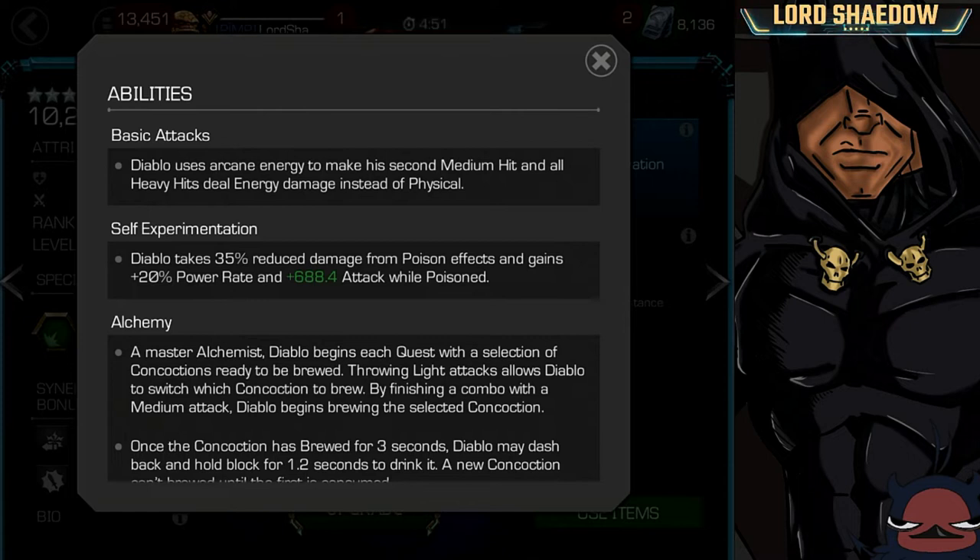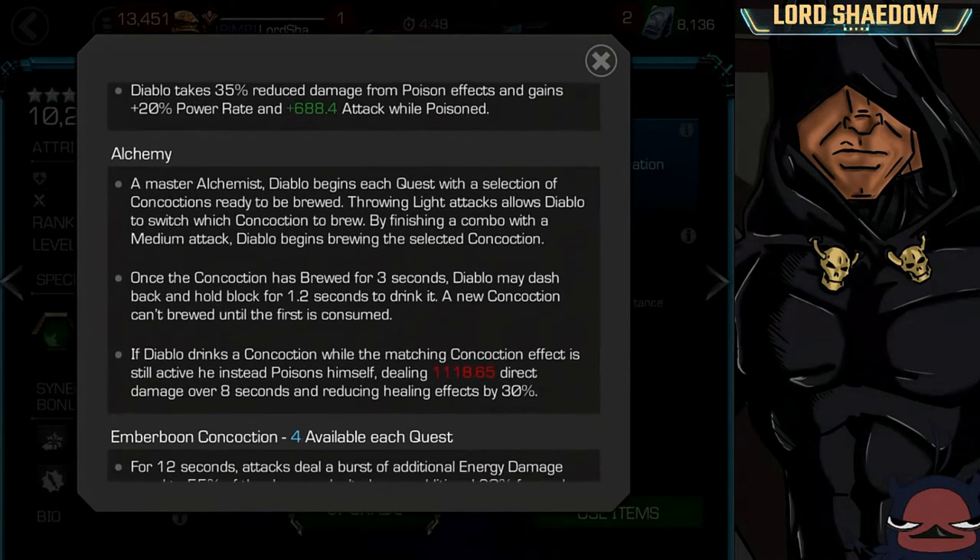All right, let's look at his Alchemy ability — a lot of people don't understand how he works. He's a master alchemist who begins each quest with a selection of concoctions ready to be brewed. Keep in mind that's each quest, not each fight. That is key — that's why those synergies revolve around him regaining one after a fight, because normally once he uses a concoction, that is it.